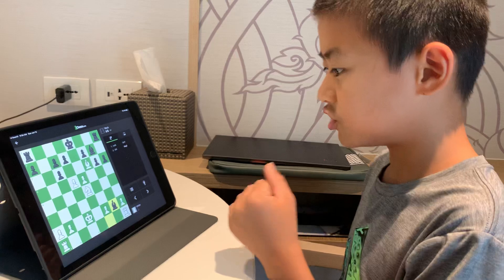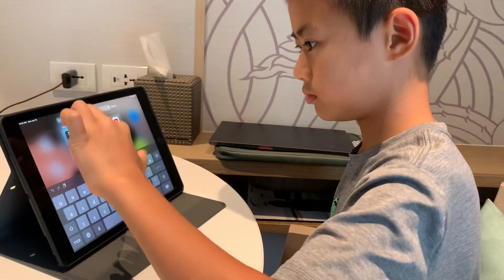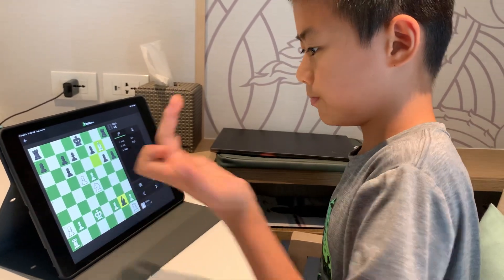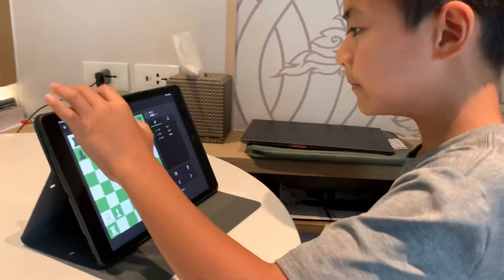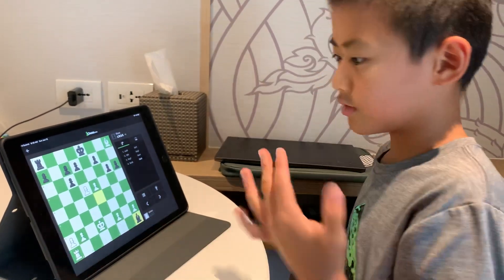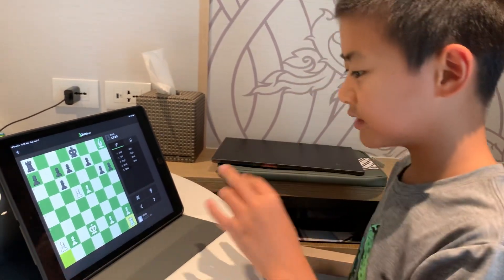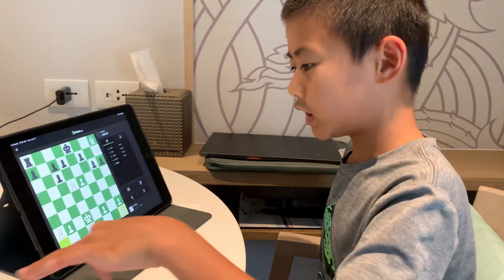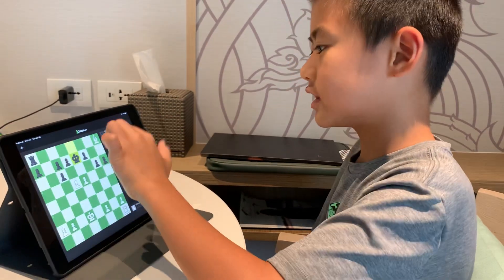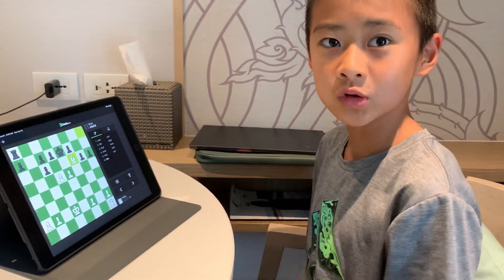Black can try taking the g2 pawn, attacking our rook and knight, but now we simply take the bishop. You could just try taking the knight, and we take the rook — yes, take the rook. And at the end, we get the last bite of the cake: our rook can take his bishop. Although black can try to get our bishop, we can simply move it out of the way, and we have a totally winning position.